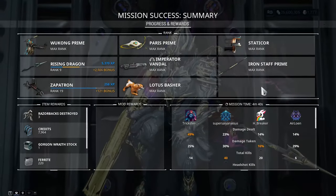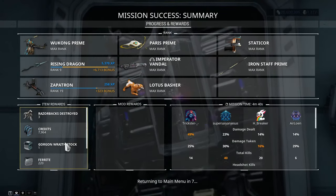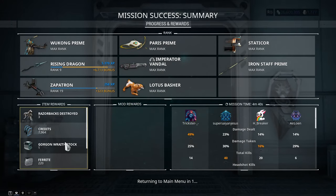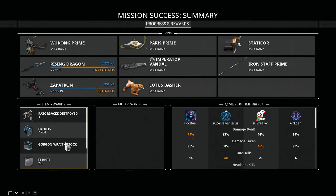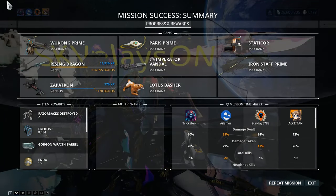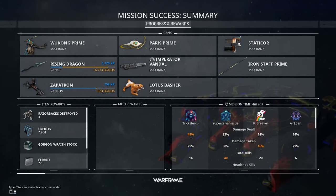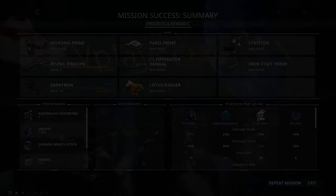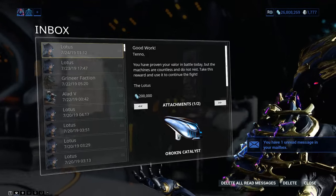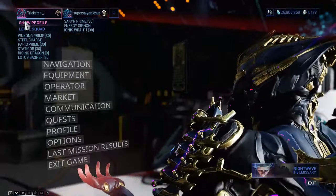You do get some rewards like the Gorgon Wraith stock. Remember, you need to repeat those steps — bringing down the Bursa, hacking the Bursa so it fights for you and brings the Razorback to its knees. You can get the Gorgon Wraith full set or parts for doing each run, though it's very random. You also get other rare mods like puncture mods. Do as many runs as possible, but you do need to farm for Cryptographic Algorithms. Once you complete three runs, you'll get the 200,000 credits and Orokin Catalyst from the inbox.